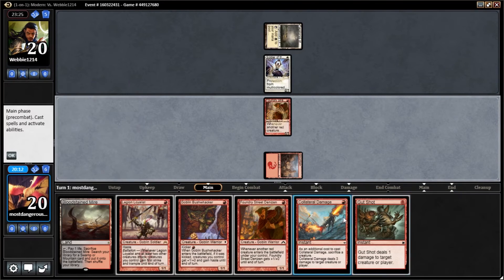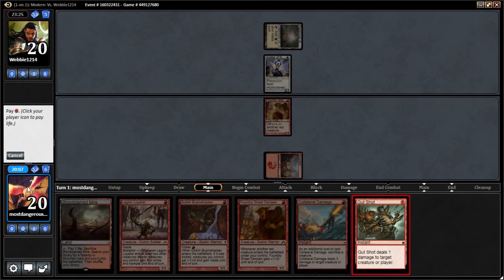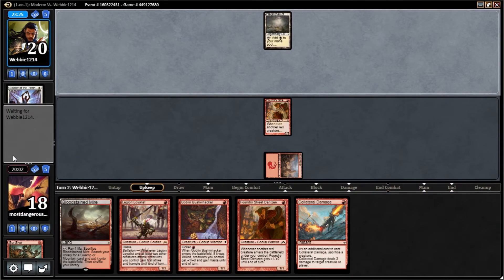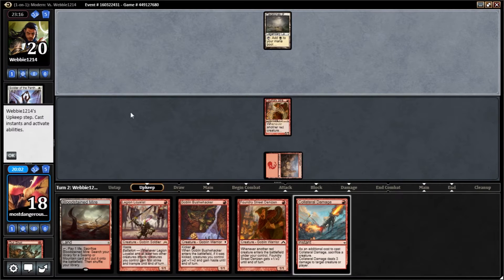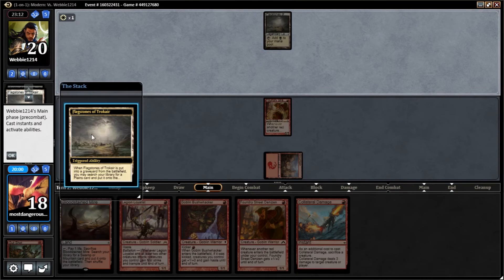The nice thing about this is it allows us to build out our board early while keeping some control out. I'm not sure why they're playing Flagstones other than the fact that it's just a good general purpose thing — you can use it as a fetch sometimes, like they're doing right now.